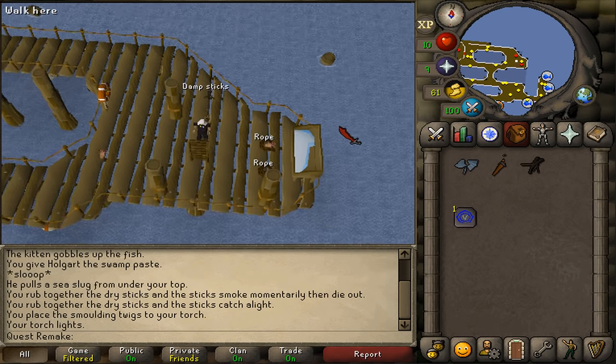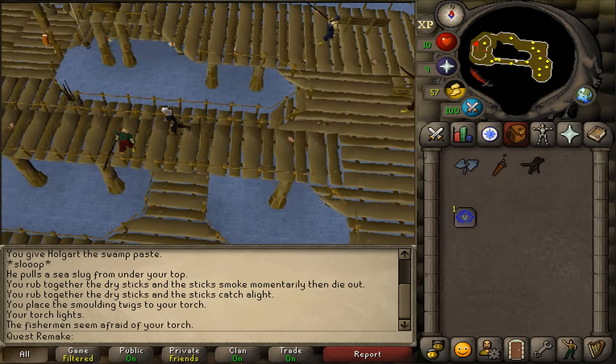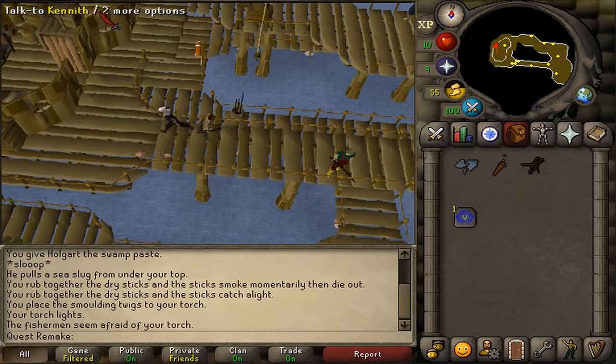Climb up the ladder so you will be able to go upstairs and let's return to Kenneth. Enter the building and then talk to Kenneth behind the boxes.